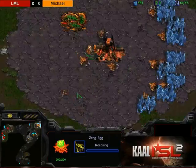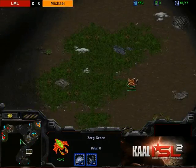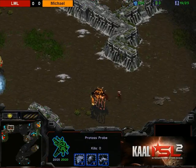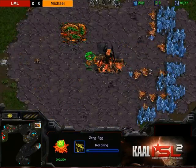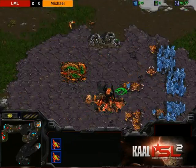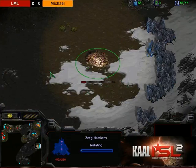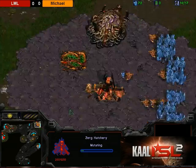Looks like Michael only made two zerglings and went for a drone scout at clock six. The overlord will see LML's base. LML is opting for one cannon before a Nexus, and that zealot is going to force a couple more zerglings from Michael. Indeed, Michael is going up to six zerglings and going for a third base at the close third.